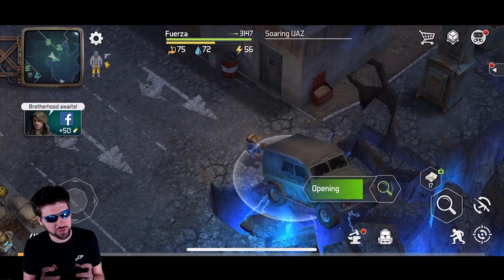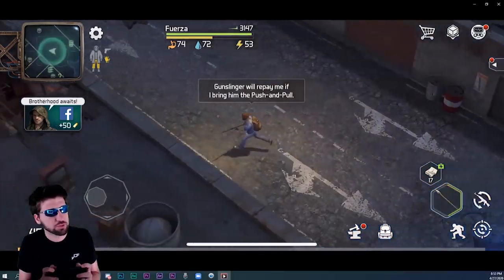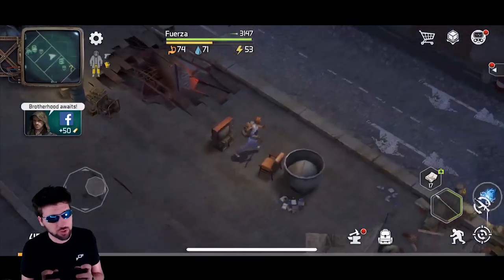Once you kill the boss, you can loot the floating UAZ, where you will get some push and pulls. Push and pulls are an awesome artifact that you can either trade at the warehouse for a weapon, or you can trade at the union trader for hemo stops.